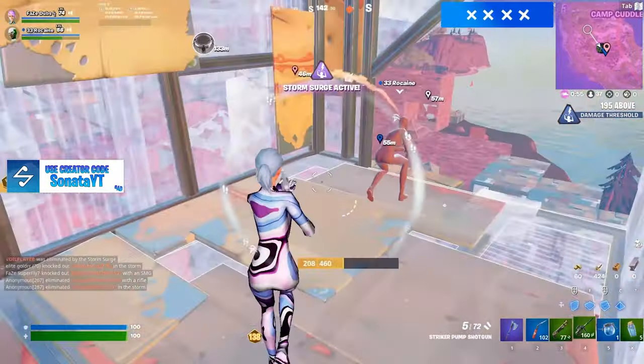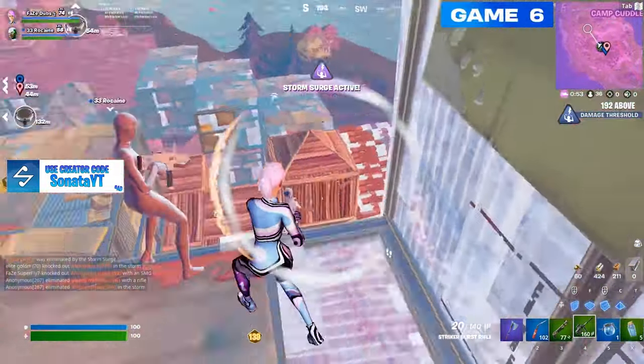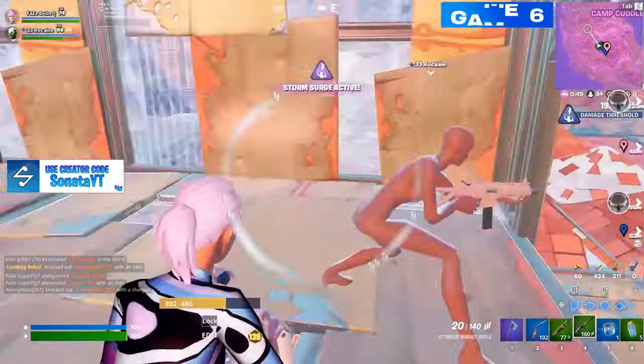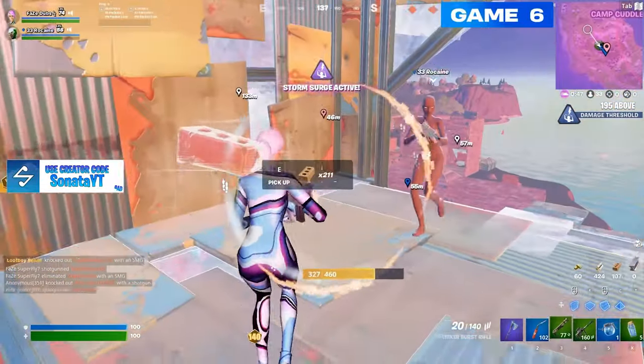Also, it's much easier to spray from a highly elevated position onto a lower position than it is to spray from low to high. Those are the main reasons I would recommend you guys look on the low ground while trying to get impact frags.